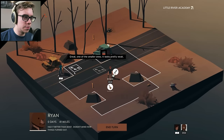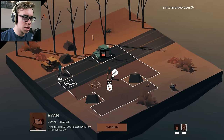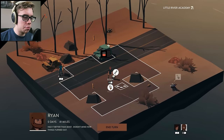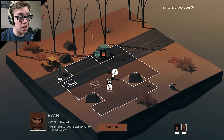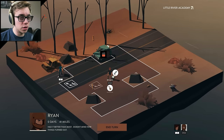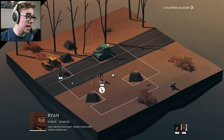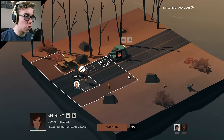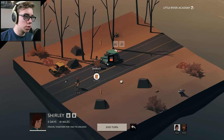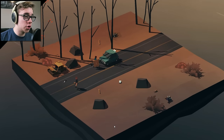We already have a med kit, so let's pick up this bottle and end the turn. Now what we could do is get Ryan to pick up this knife. A bottle's nice and all, but a knife. Okay, yeah, we'll just give him the knife — I don't need to think too much about it. We'll take Shirley over here. Don't call me Shirley. End the turn.